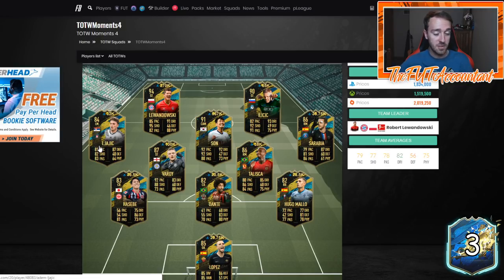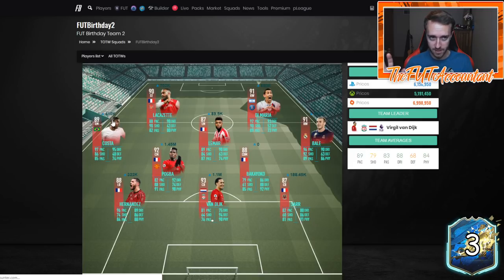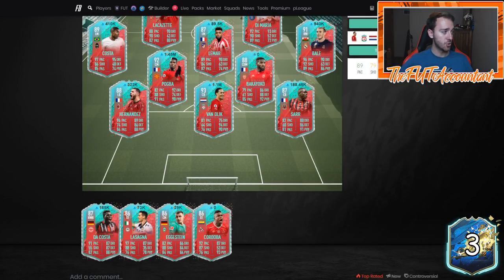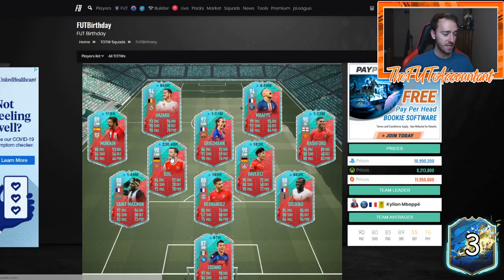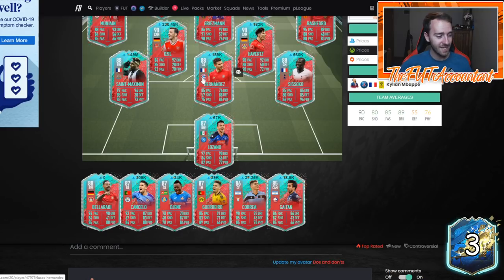Focus mostly on Premier League. Supposedly this weekend we're getting Serie A — that's not confirmed yet, but that's the order in which stuff is being placed in the pack code. So supposedly Serie A is going to be this Friday. Bale is 940k, De Maria is 680k — these cards are low. Pogba's 145k. A lot of these cards are dropping, so keep an eye out, especially for Premier League because I think Premier League is going to maintain a lot of the hype this week. Griezmann is a million.